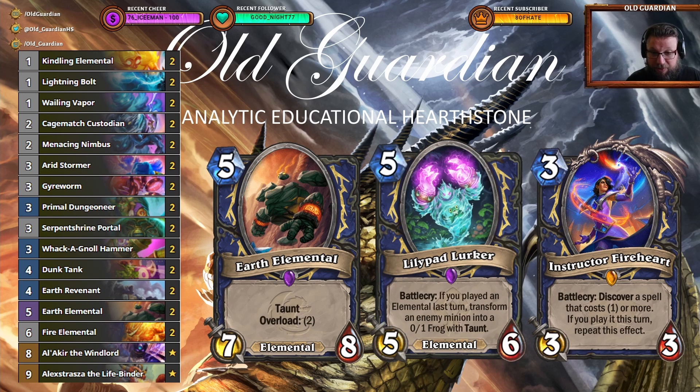I actually came to the conclusion that you can't play around Lillipad Lurker in the mirror when you're playing the budget version. You just slam your Earth Elemental down and hope they don't have the Lillipad Lurker. Because if you play Earth Elemental and they hex that, then that's typically game. But on the other hand if they don't have a Lillipad Lurker for it, the deck doesn't have much to answer it with. The full cost mirror is more strategic — it's a game of cat and mouse about who commits first and who gets a swing turn with Lillipad Lurker. But when you're playing this budget list against the full cost list you just can't afford to do that.